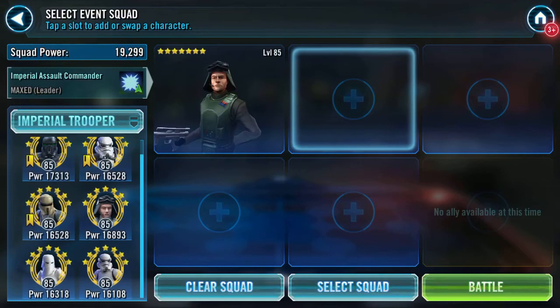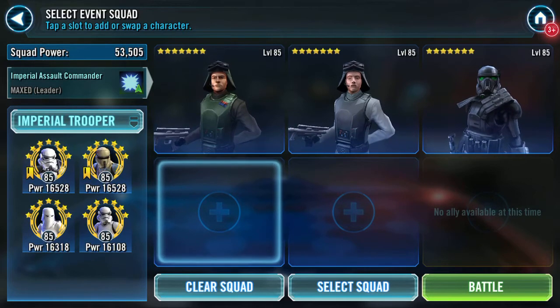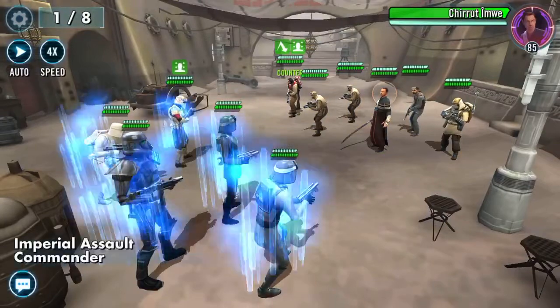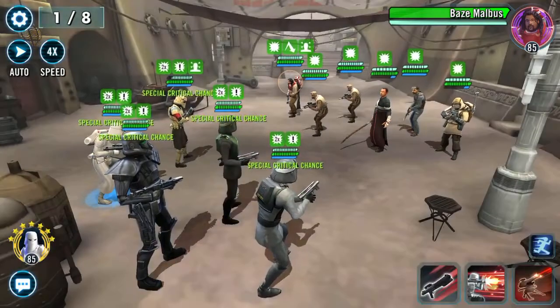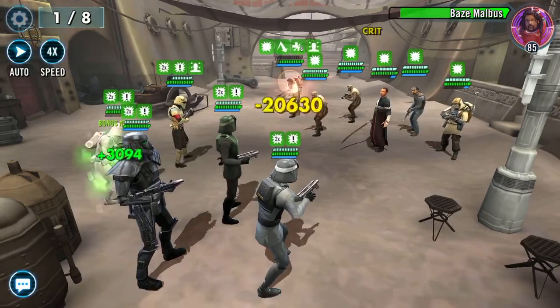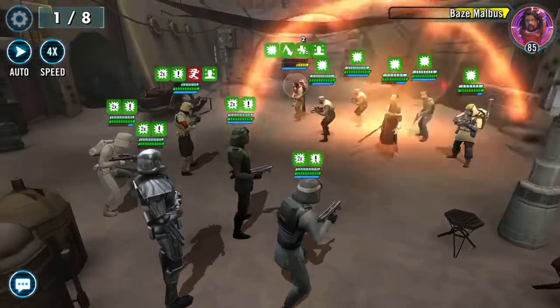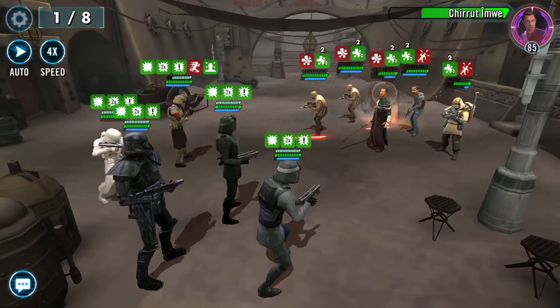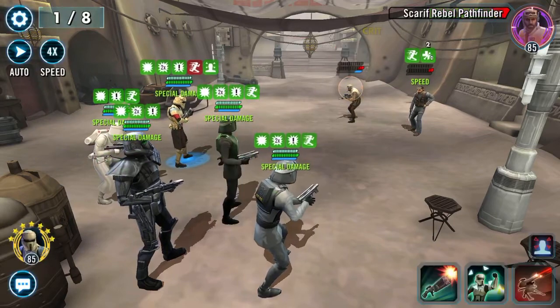So I'm going to take this: Stark Death Trooper, Shore Trooper, Snow Trooper. I've yet to actually do this challenge with Imperials. So what does that do? Same thing. Let's just get rid of him and then the rest should go pretty quickly.